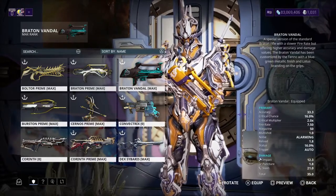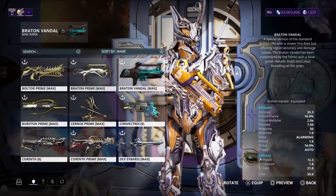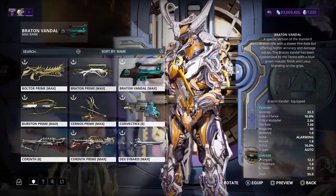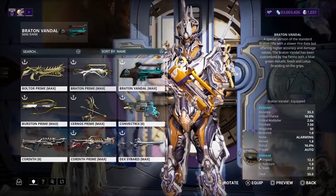Anyway, let's take a look at the Braton Vandal stats. Accuracy is 33.3. Critical chance is 16%. Critical multiplier is 2.0. Fire rate is 7.50 — not so bad.